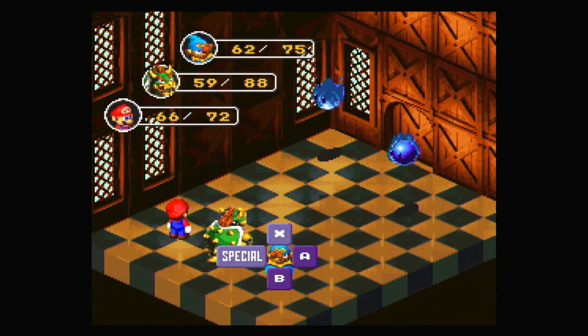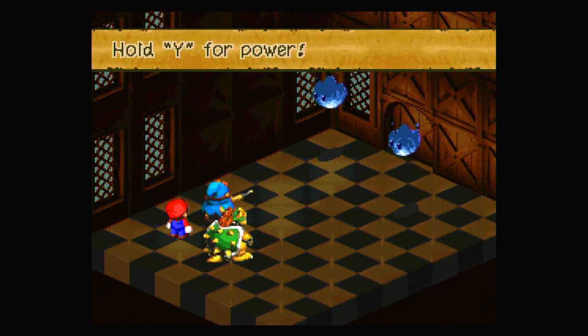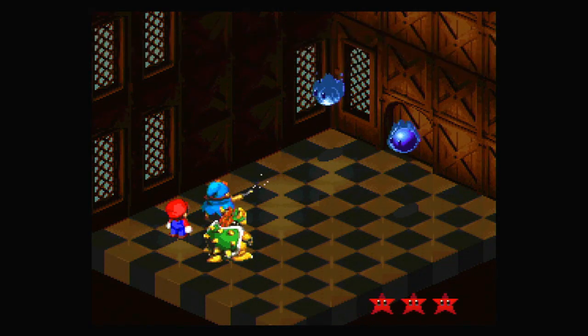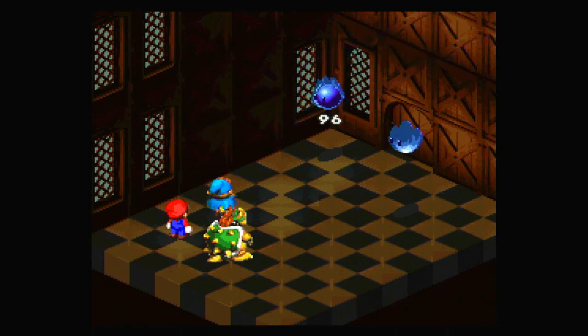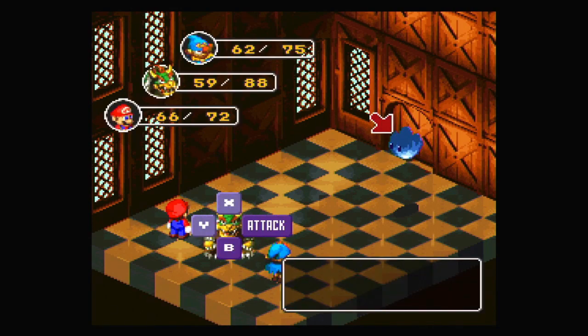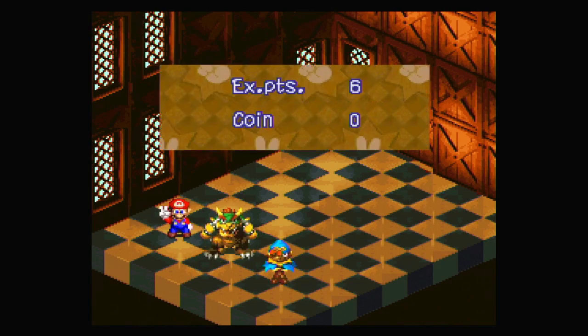Geno Beam, I guess, since I want to use more FP. I really need more space in my inventory — that's the main thing before using FP. I got the timing again. Oh my gosh, I've gone even further beyond. Didn't get the timing right on that, but it's okay. I'm getting there slowly — very slowly.